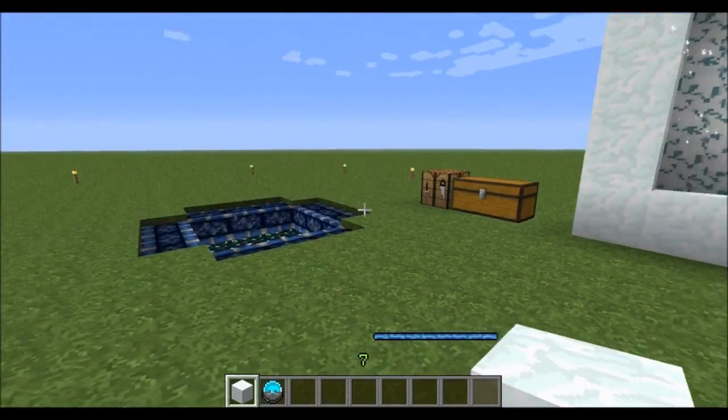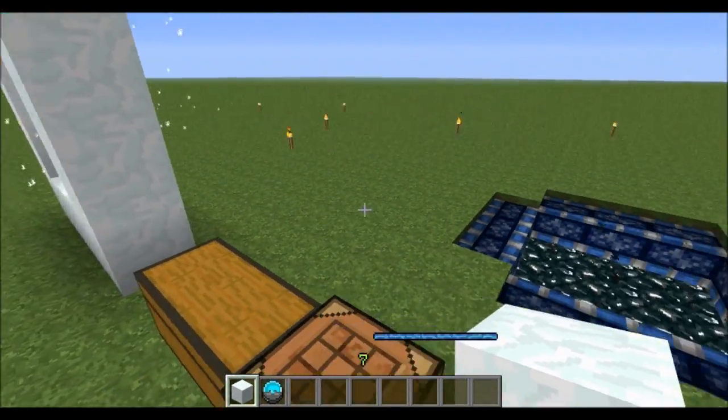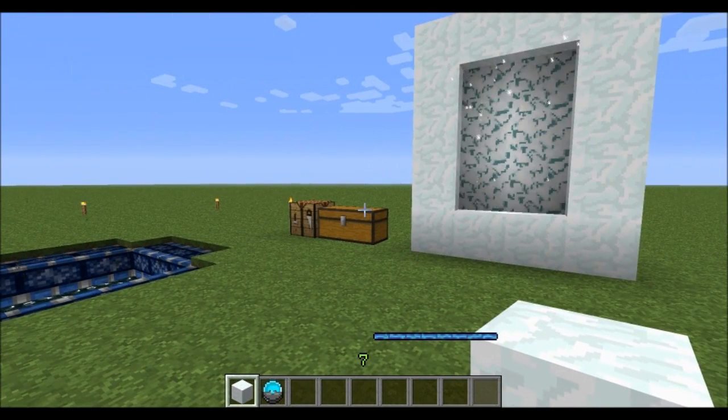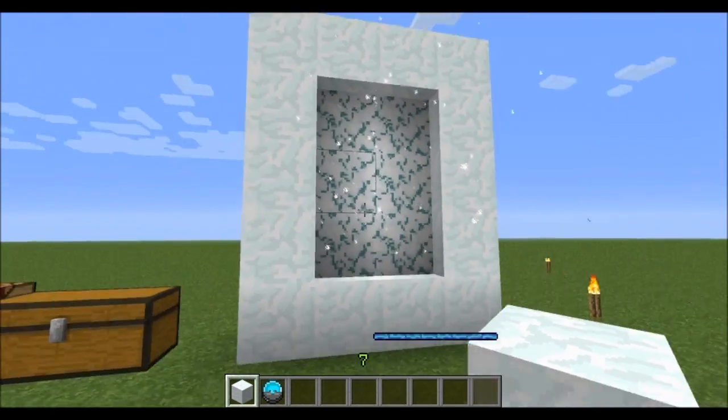In the dimension there's new mobs, and I don't know if you can call them Villagers, but there are people you can trade with that live in the dimension. You can trade with them and get cool items and upgrade stuff — that is what I saw.